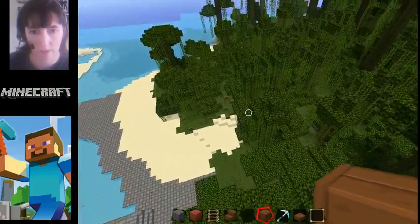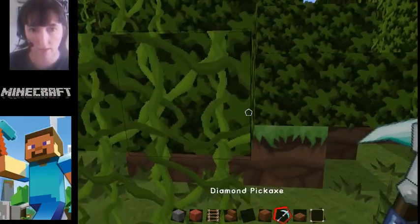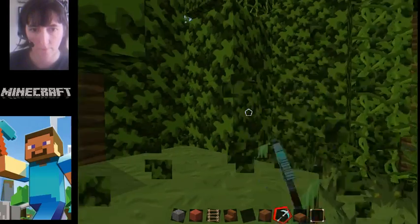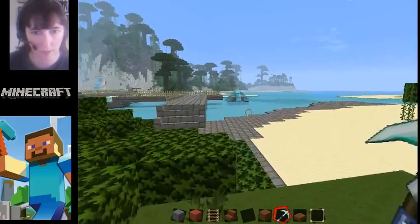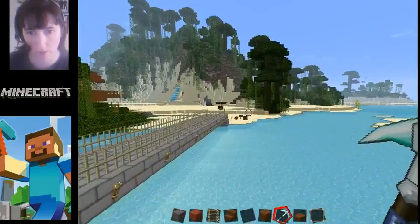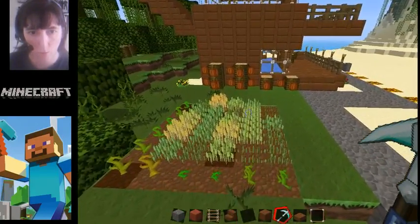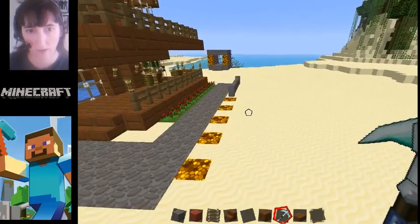I'll make the farm over here to give this bridge a purpose for having been created. And when I say farm, I mean animal farm, because I already made — let me go back over there actually and look at my stuff. I need to put lamps on that other bridge. I already made a garden farm over here. Looking cool. We'll see whether or not it attracts ocelots.